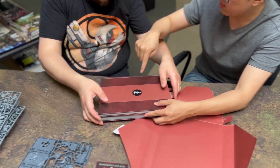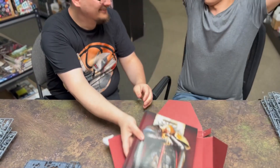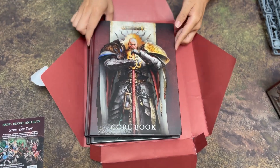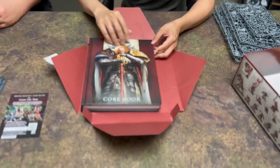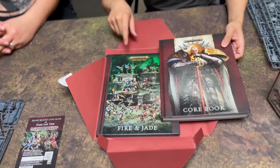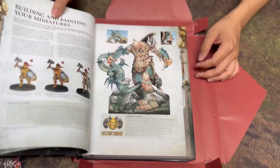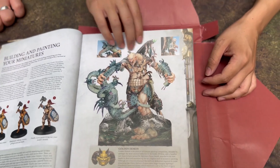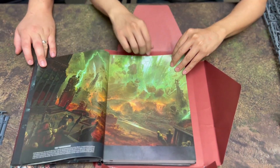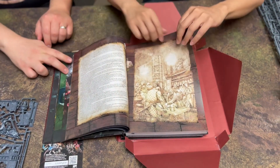So there's the core book, and this is I think the chunkiest core book Age of Sigmar has had. It's probably got a couple more pages than the last edition. Flipping through — oh yes, look at that! I always love seeing models painted better than I can paint them. I like that — I'd love a poster of that. More lore, more lore.